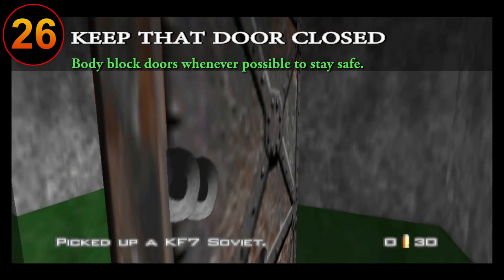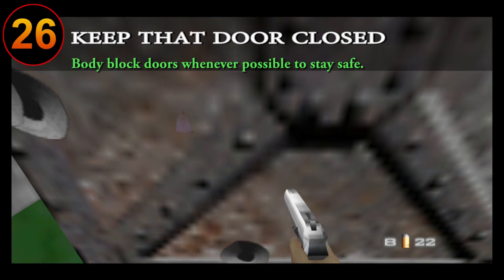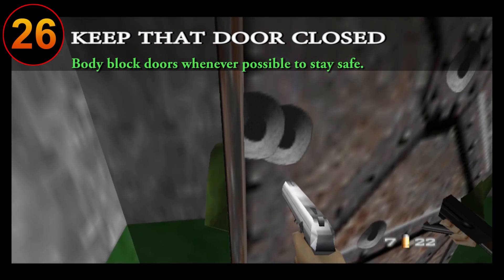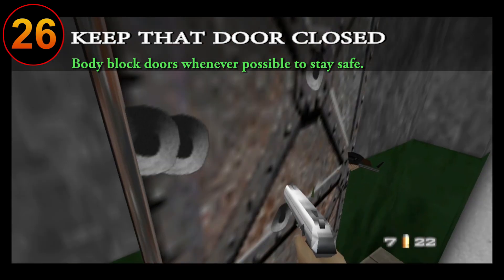You can actually prevent enemies from getting to you by playing tug of war with the doors — closing them whenever the enemies try to open it. While this may seem silly, it can actually serve you really well in buying time for mission objectives and survival situations.